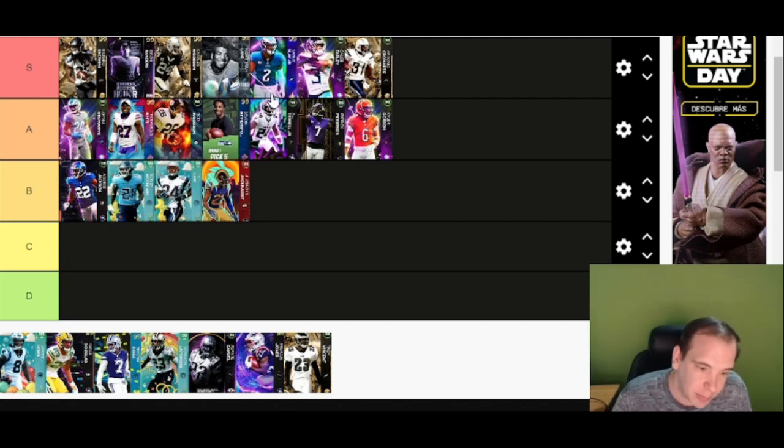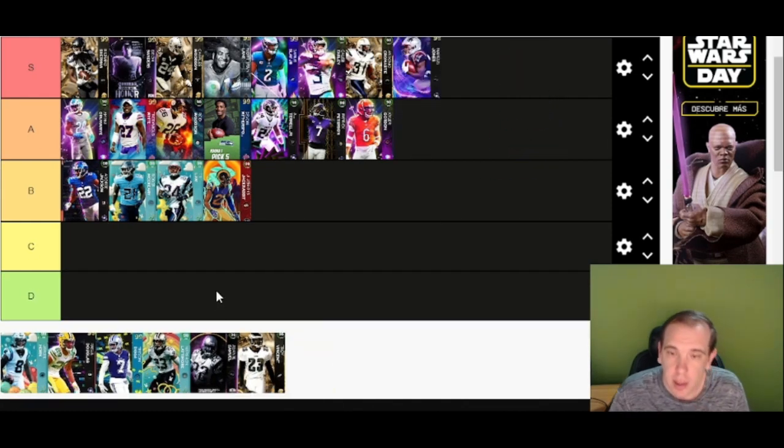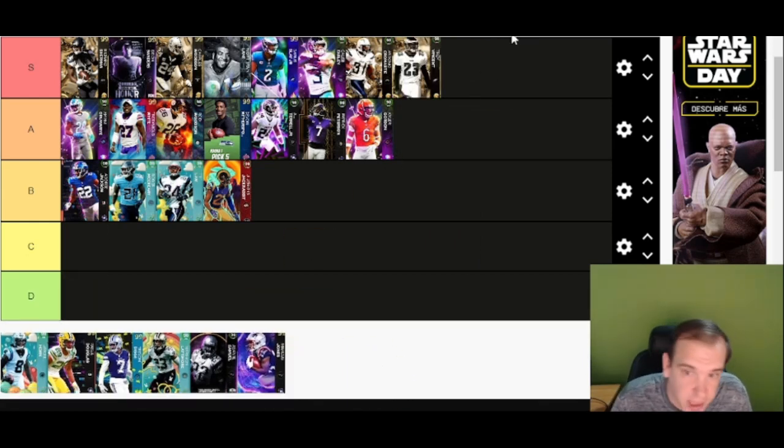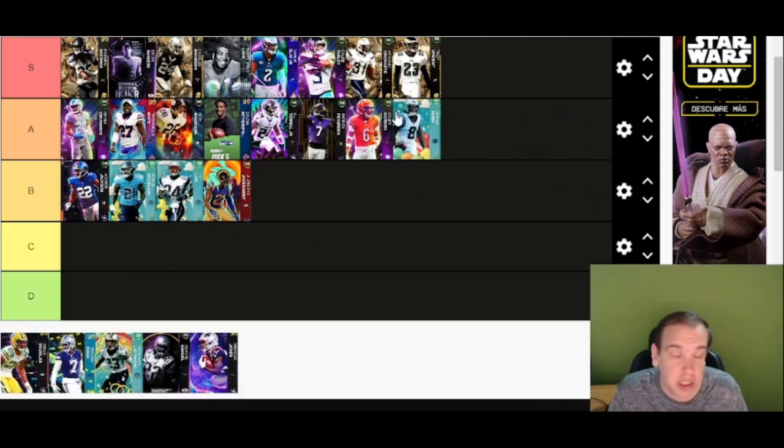Troy Benson is going to be S tier — I really like this card. He's big enough, has good traits, good abilities, really nothing wrong with him at all. Horn is going to be good in man coverage, not really zone — he gets good man discounts. If that's your scheme, great. If not, I would not suggest getting him. He's definitely not as consistent as the guys in S tier.